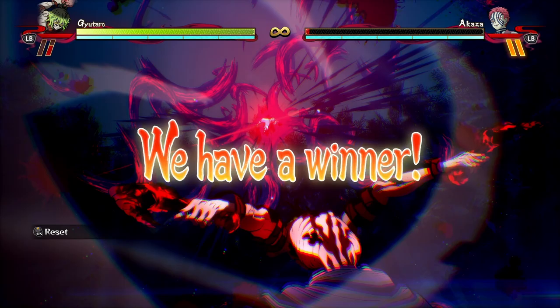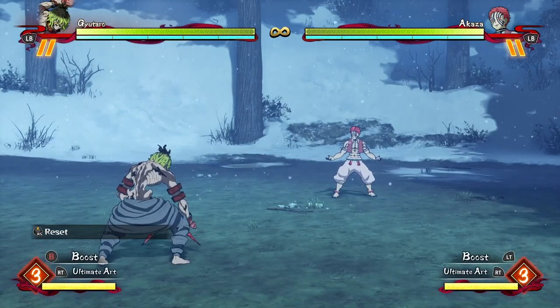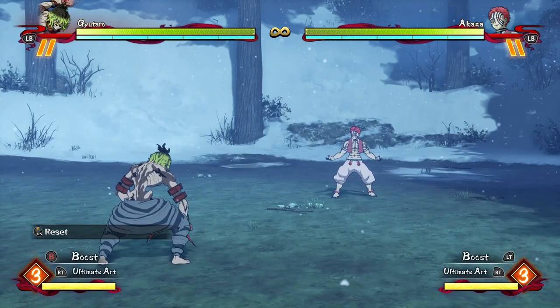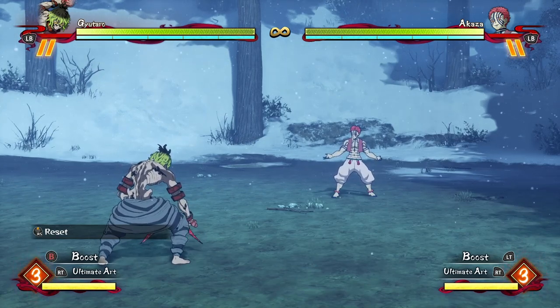Beautiful. Now all that's left to do is upload it with a title: "Gyutaro's 100% TOD of death instant kill is absolutely rad yo." And there you go — you've made a day one combo guide for Gyutaro.